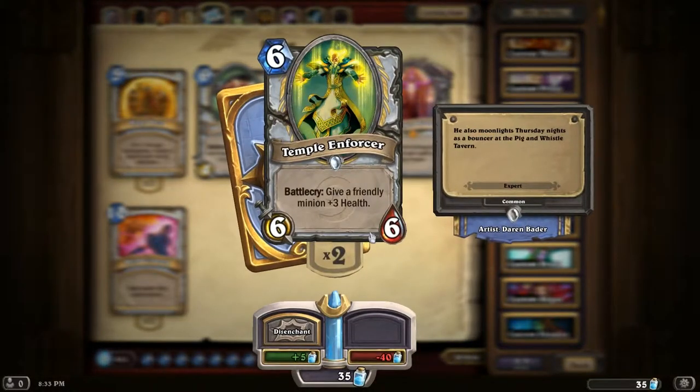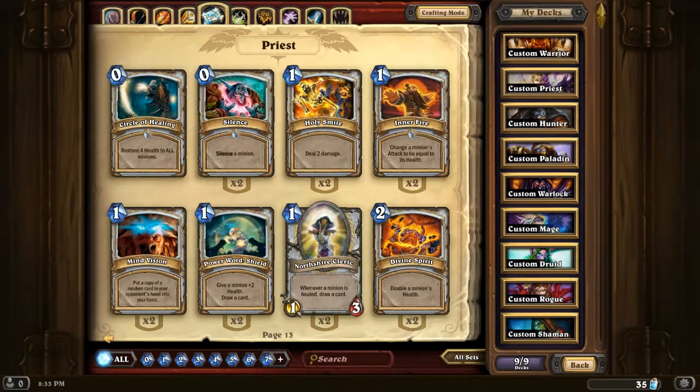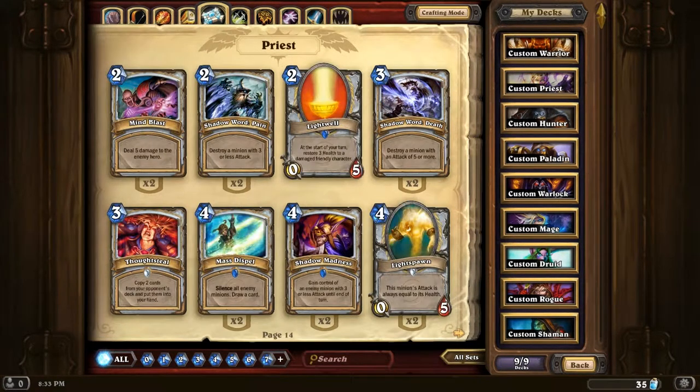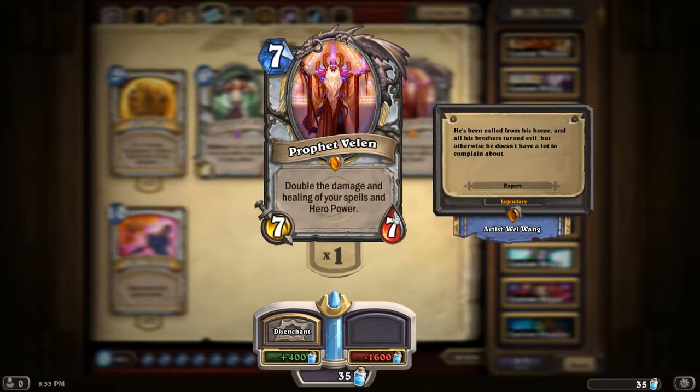Temple Enforcer - nice card, gives three health to a minion. You can use this in combination with Inner Fire and Divine Spirit, buff somebody up really high. Last time I managed to get a 28/28 Prophet Velen in one match and the guy couldn't do anything about that.